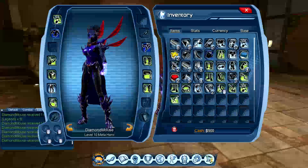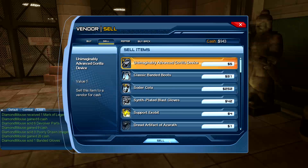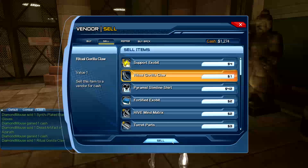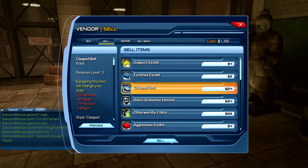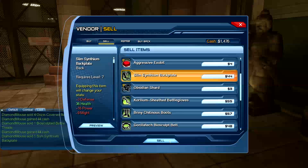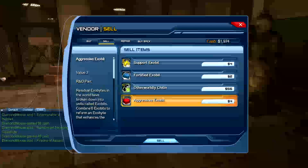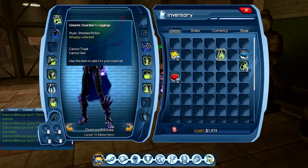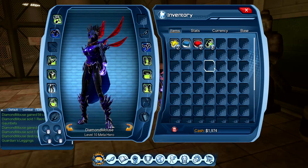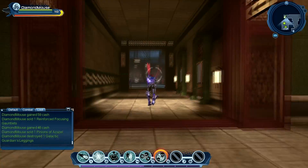Probably should empty our inventory right now - we've got a lot of rubbish and only 900 cash. We can probably sell all of it because we've got the best stuff equipped. I want to keep the exhibits though, so don't mess up and sell them. I can probably keep this R&D component too - we can use that for research and development when we get to it. Inventory should be fairly empty now. We'll just delete that because there's nothing else you can do with it. We can tidy our inventory up a bit.